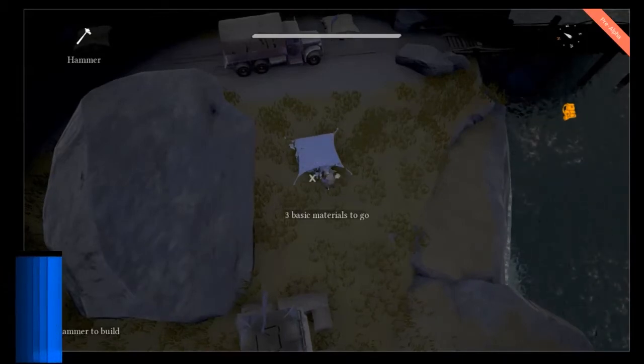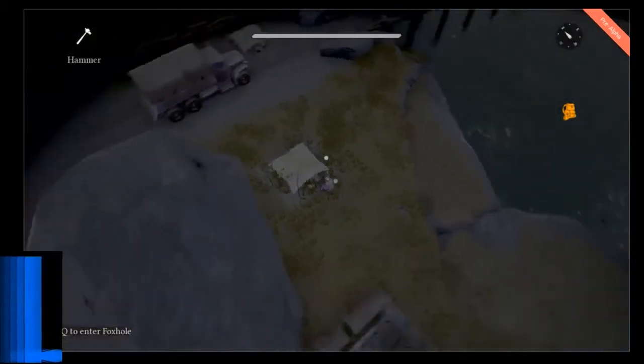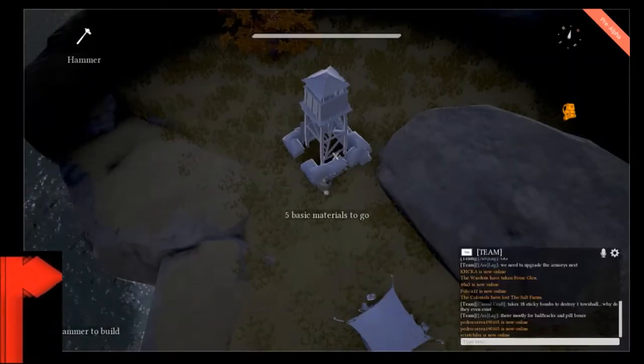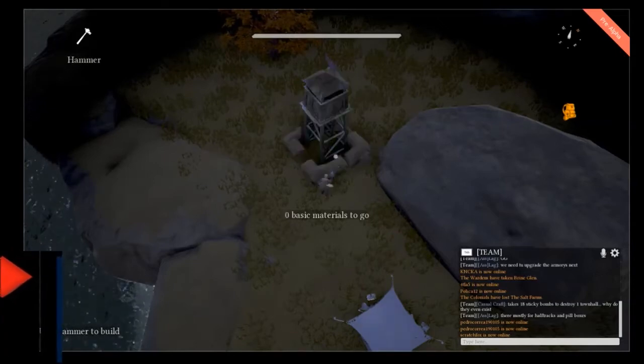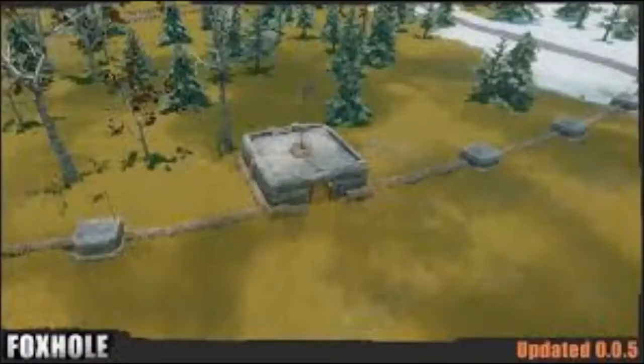Foxholes will target within a 360-degree radius but don't have much firepower. Next is watchtowers — watchtowers let you know where the enemy is and in what direction they're coming from.